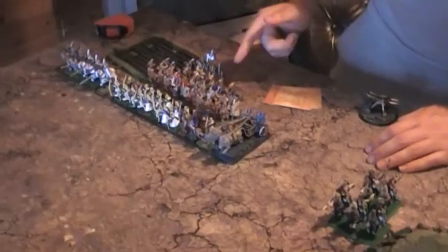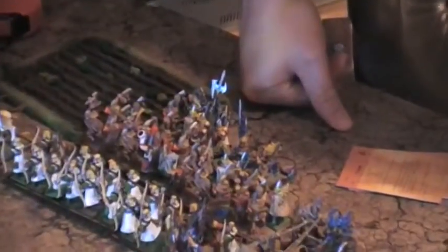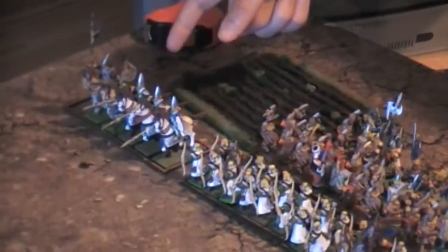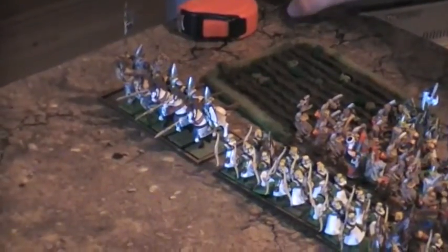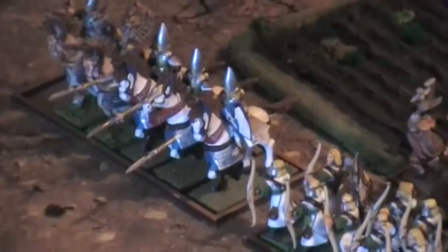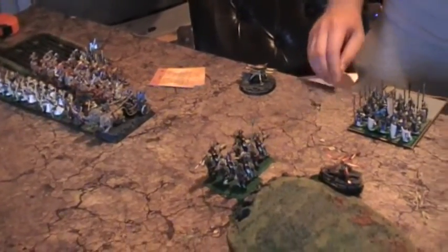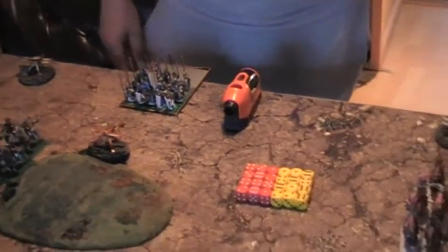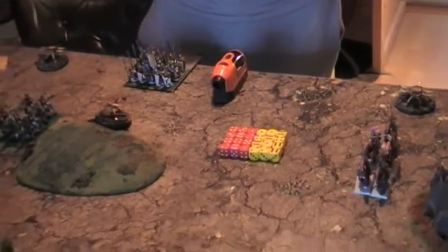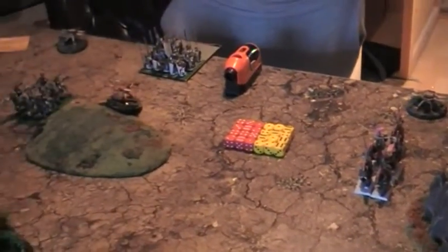29 Lion Guards in a Horde formation with full command. 5 Knights of Rima with Musician and War Banner of Rima. Then 5 Aline Reavers with Bow, 3 Boltrowers, 20 Spearmen with Champion and Musician, and another 5 Aline Reavers with Bow.